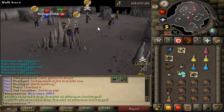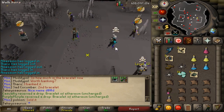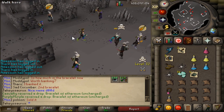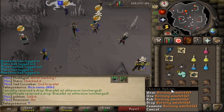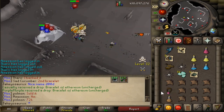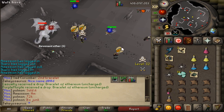All the revenants have a chance of dropping a Revenant Cave teleport scroll - which is sort of eh, because the burning amulet teleports you there anyway. The teleport scroll takes you to the lower side anyway, and this is only like 20 spaces away, so it's gonna be pretty cheap.